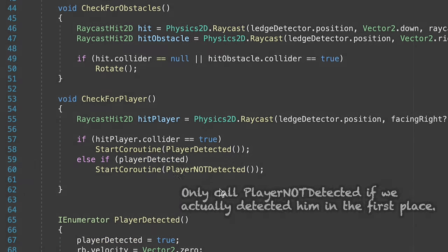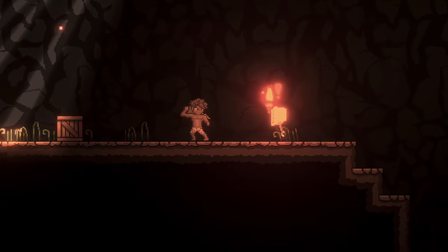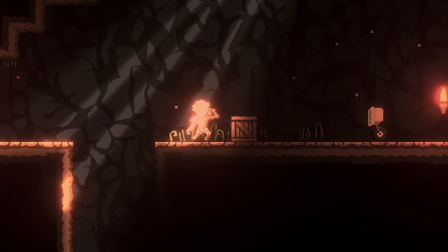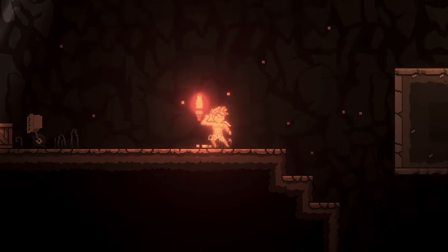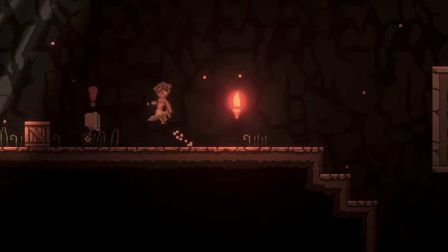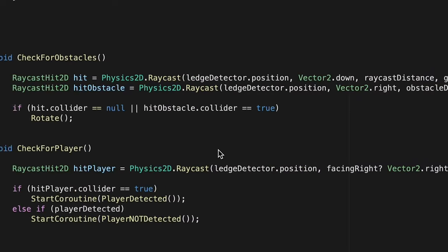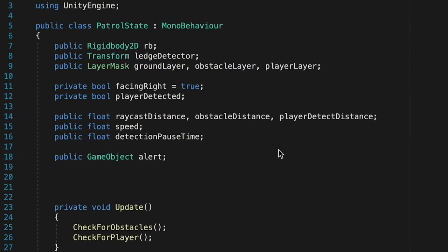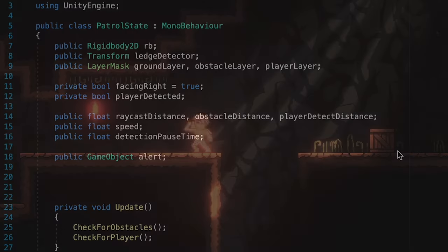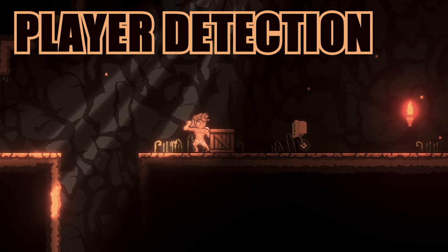At this point things should be working: he detects the player once you come within range, and if you leave that range he goes back into patrol mode, then detects again when you return. That's working really quite nicely. I hope you found this one helpful. You'll notice our code has gotten quite swollen with only two states, so next video we're going to set up our state machine to make this more organized and easy to read. I hope to see you in that video — until then, this is Matt with Night Run Studio, cheers.